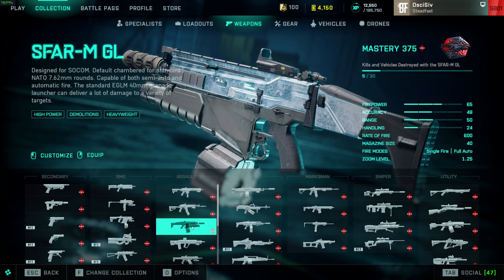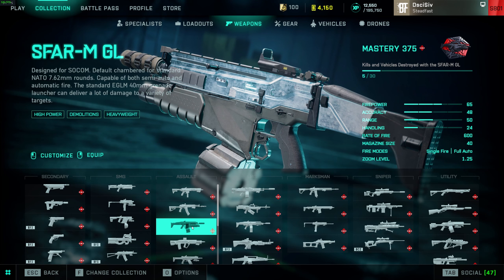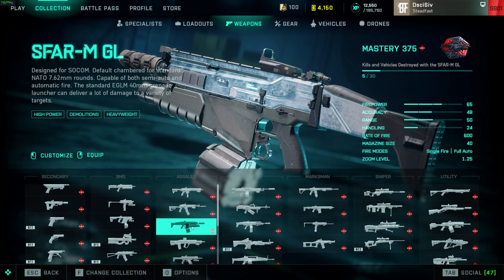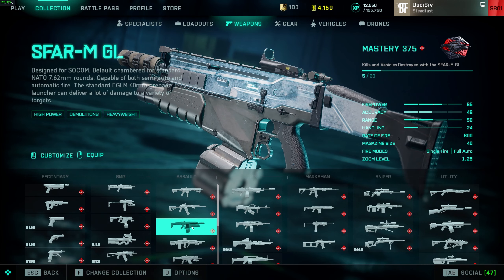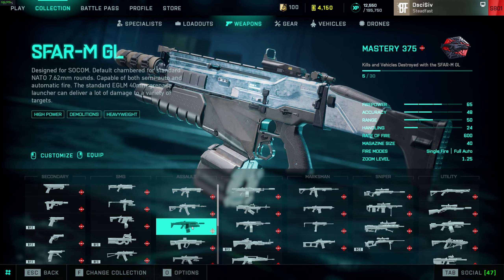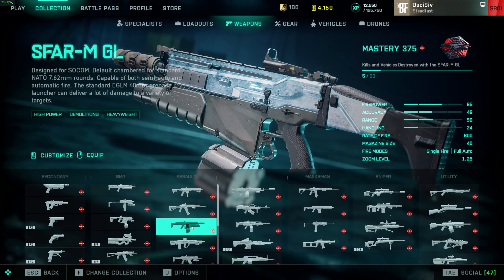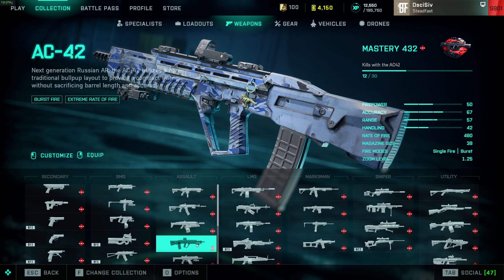SCAR — meta, S tier. Still two-shots within 50 meters. I had somebody ask me to use this on stream last night and I dropped over 140 kills on Spearhead with it basically falling asleep, so take that for what it's worth. Very minimal recoil — if you're having issues with recoil throw on the Champion muzzle brake, that'll help significantly, but the meta attachment is the Tac Comp. AC42 is the hidden meta — the rate of fire says 480 now, but if you can full-auto it it's still 1,200.